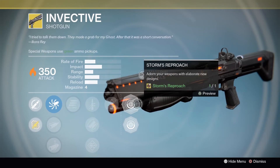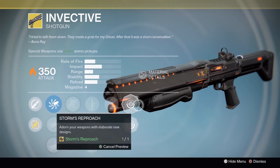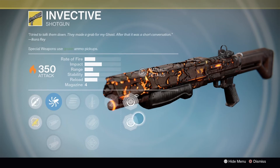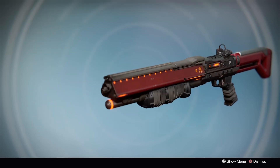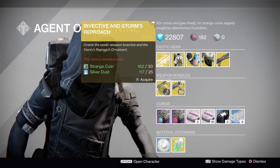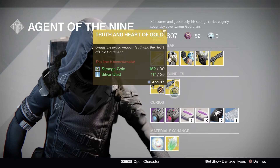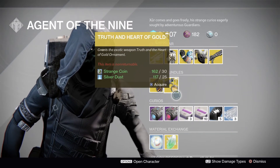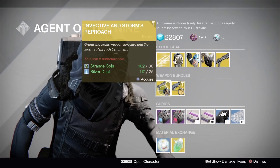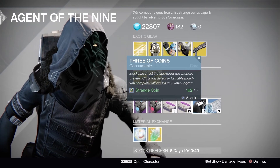It is actually a pretty fun weapon to use. The two ornaments are Storm's Reproach and Iconoclast. I do have both — I'll show you a preview. That's the first one, it looks pretty cool, and Iconoclast is a nice sleek clean look. The bundles this week are Invective and Storm's Reproach, Truth and Heart of Gold. Truth did take a nerf but it's still a pretty decent rocket launcher. Heart of Gold is a nice ornament. Finally, Plasma Drive, Stealth Drive, the heavy ammo synth bundles, Mote of Light, and Exotic Shards.